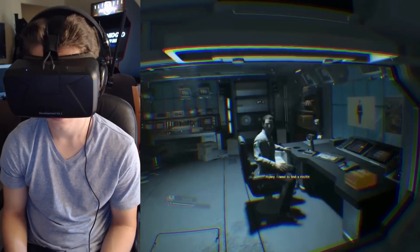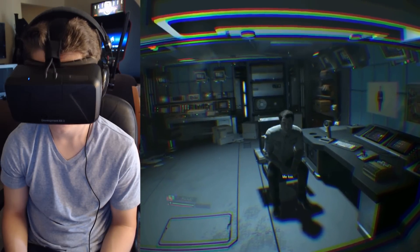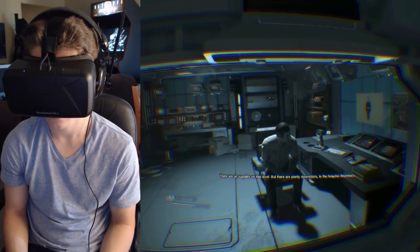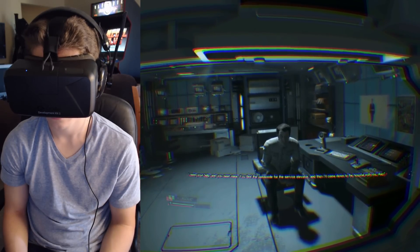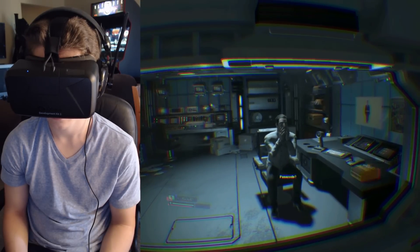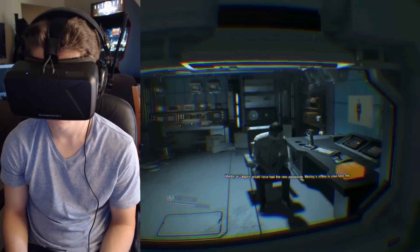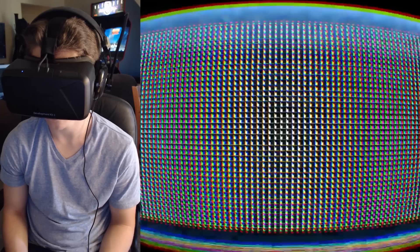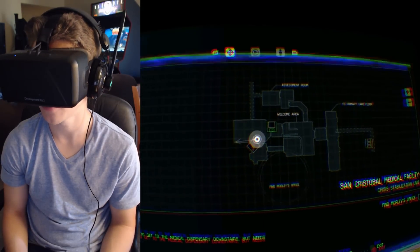Oh nice. I need to find a doctor. I'm a doctor. My friend needs help. Medical supplies. There are no supplies on this level — there are plenty downstairs in the hospital dispensary. How do we get there? Do I look like I'm in any fit state? I need your help and you need mine. You find the passcode for the service elevator and then I'll come down to the hospital with you. Passcode? I can direct you from here. Morley or Lingard would have had the new passcode. Morley's office is your best bet. Find Morley's office — it doesn't say where it is, we just gotta find it.